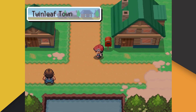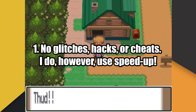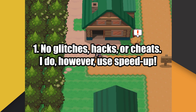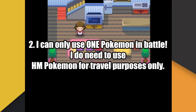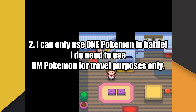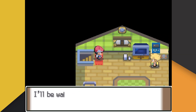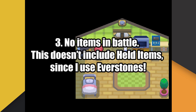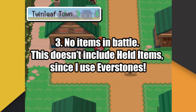Before we start the challenge, let's go over the rules real quick. Rule number one: no glitches, hacks, or cheats. I do, however, use speedup, otherwise these videos would take far longer to produce. Rule number two: I can only use one Pokemon in battle. However, because I am not cheating, I do need to use HM Pokemon for travel purposes only. And lastly, rule number three: no items in battle. This doesn't include held items, as I use Everstones during some runs, and so other held items are also allowed if necessary.